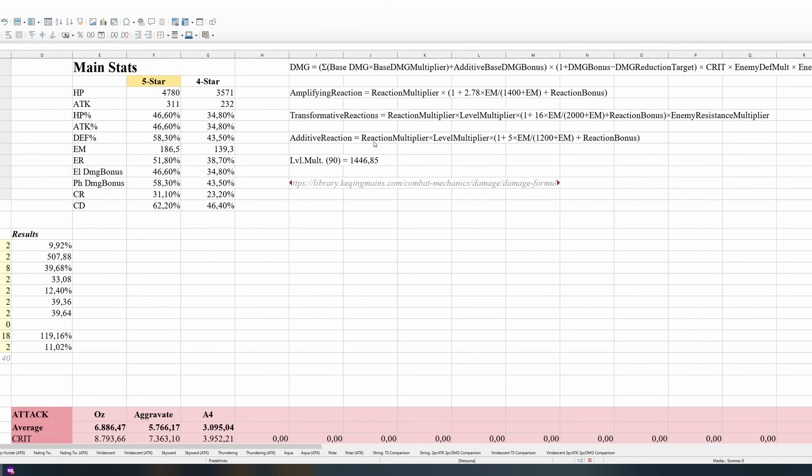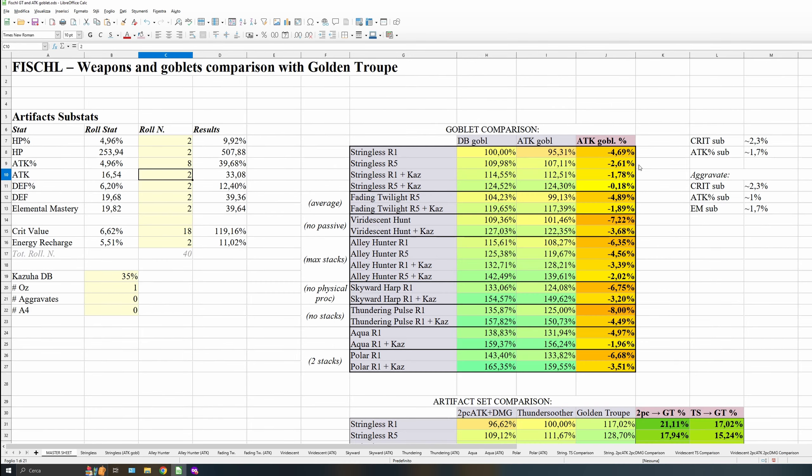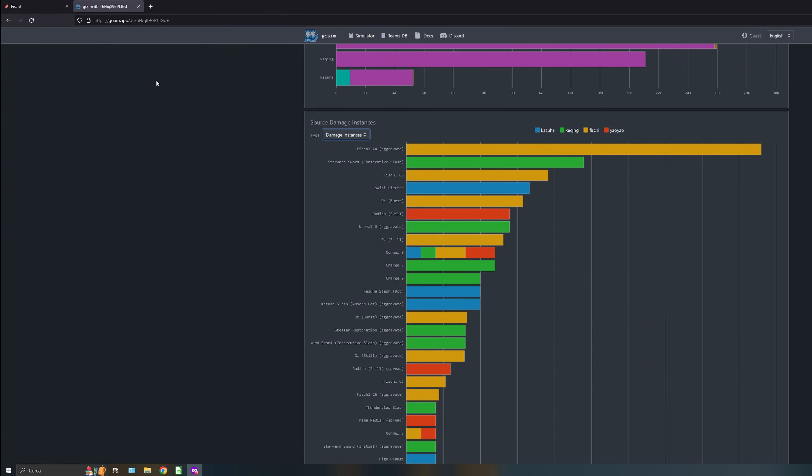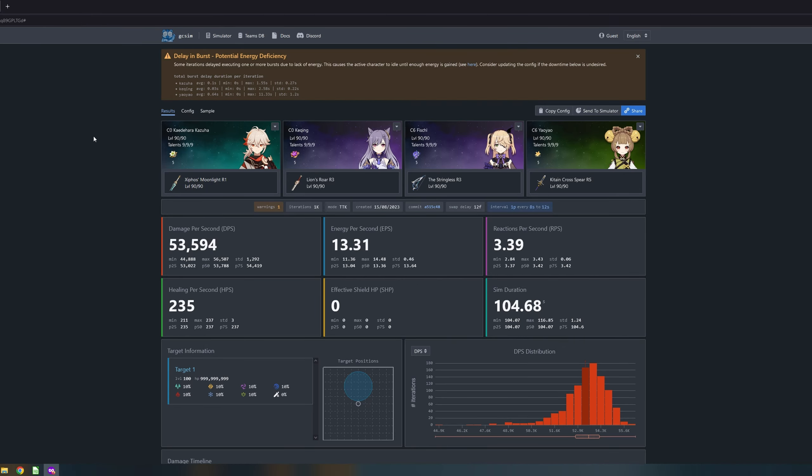Aggravate is an additive reaction. It doesn't really care about your total attack — it uses an additive damage bonus stat. So the value of an attack goblet drops down a lot in an aggravate team. So let's revert to our optimal stats distribution. To know how many aggravates you proc and how many A4 you proc, I checked out a GC sim. This is really useful — it might not be 100% reliable, but it's pretty close. And I'm using a Keqing team where you proc a lot of A4 and so a lot of aggravate.